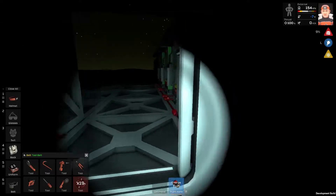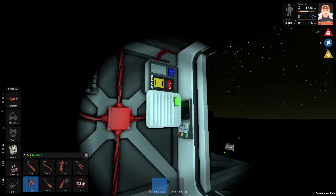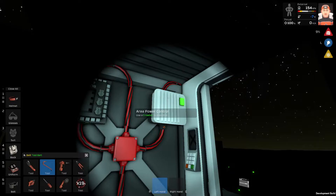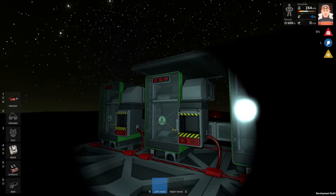The greenhouse, which is not built yet, now has energy. So close this APC, and boom. So this is step number one. Not bad, right?